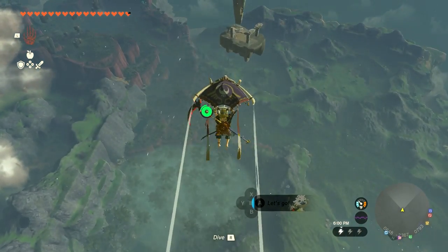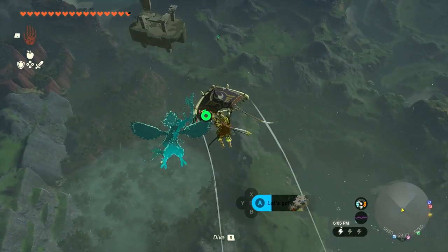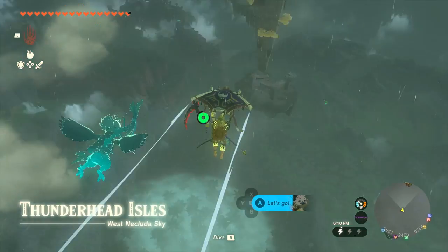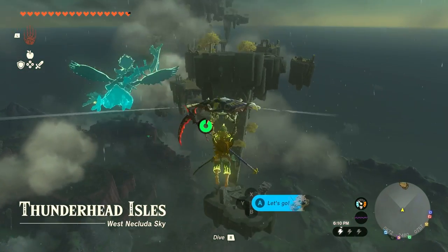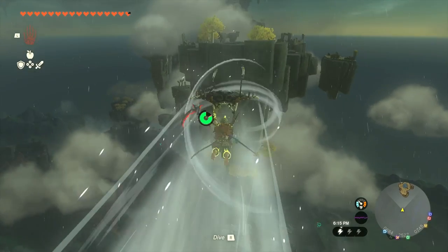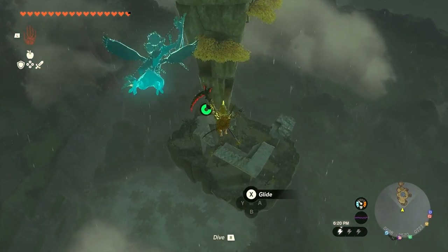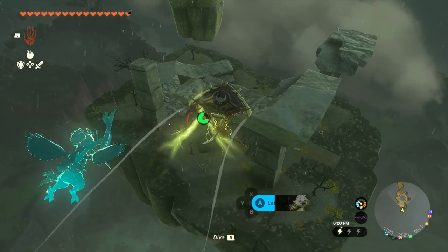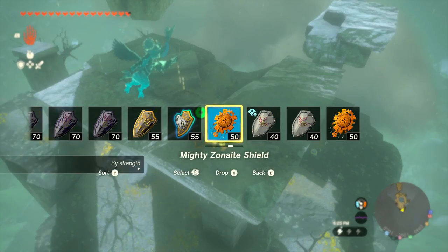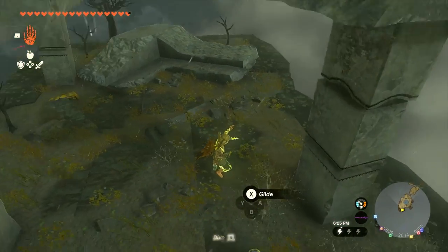We're getting closer and I think we'll make it — we have plenty of stamina. The skies are nice and clear now; before it was very stormy and scary. We're at the Thunderhead Isles! I won't quite be able to make it onto that part of the island, but maybe that's for the best. I'll switch back over to the Captain Four Reaper — we should be safer now.